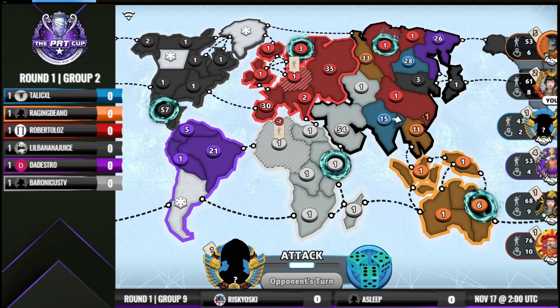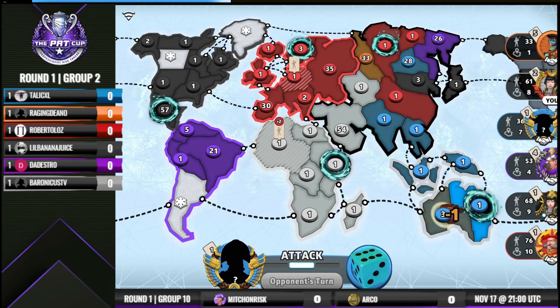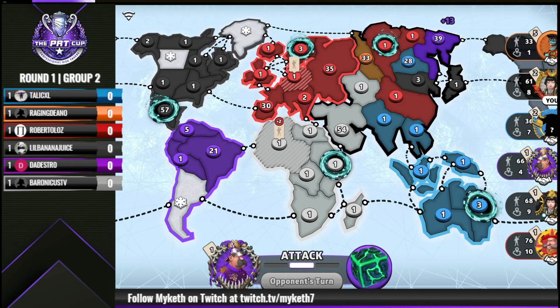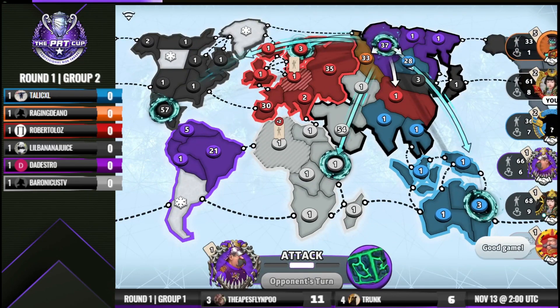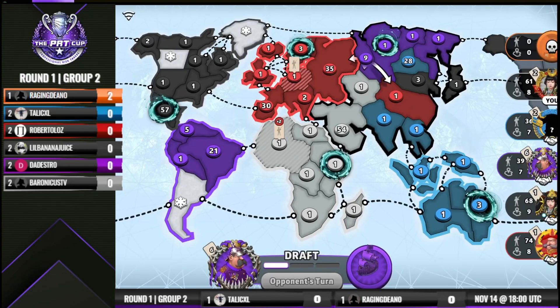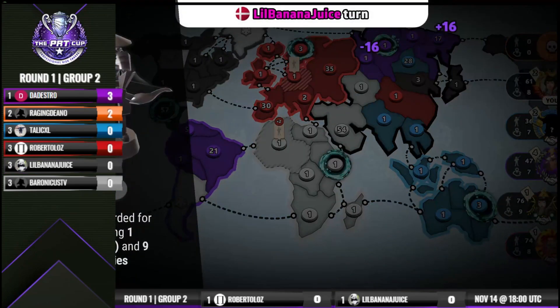Talikokill is going to manual Dino's stack, getting decent dice. Talikokill trying to pick on Dino here — can he pull a Dino bounty out of his hat? Not a bounty, but he does steal Dino's bonus. Dino's sitting on 5 cards. Does he set up someone else to take the Dino bounty? Dino says thanks — Dedestro's going to go for the Dino bounty. 37 to 33. GG to Raging Dino. Congrats to Dedestro taking the first bounty of this game.